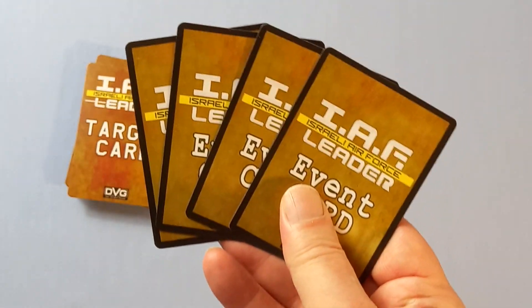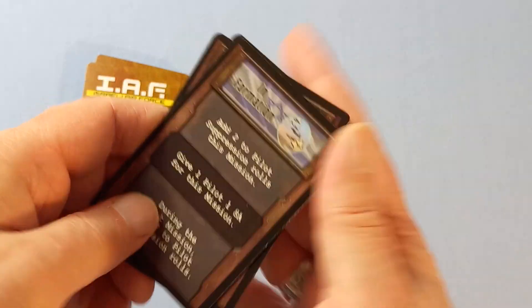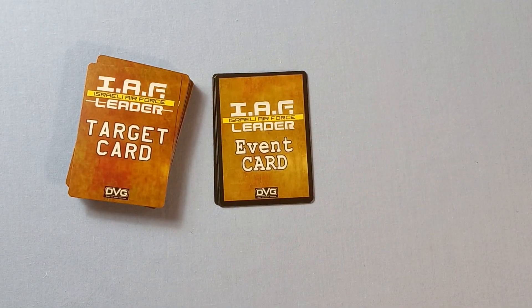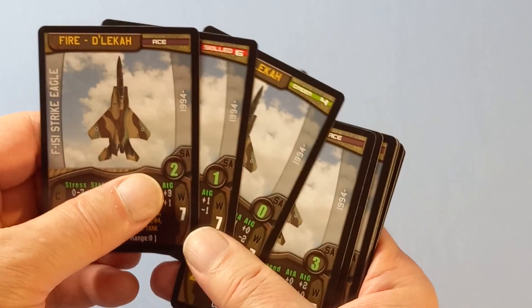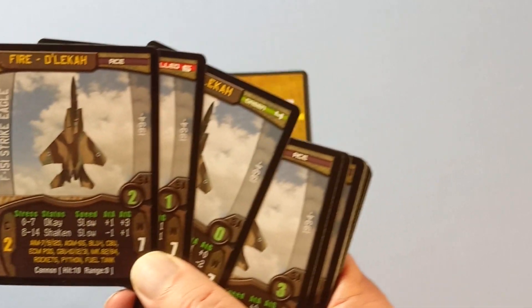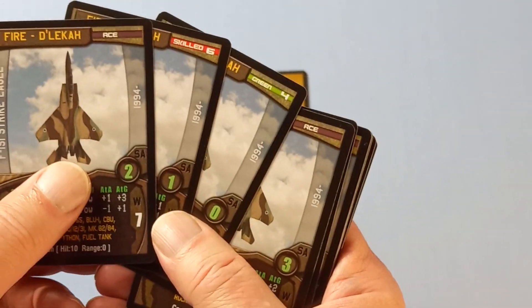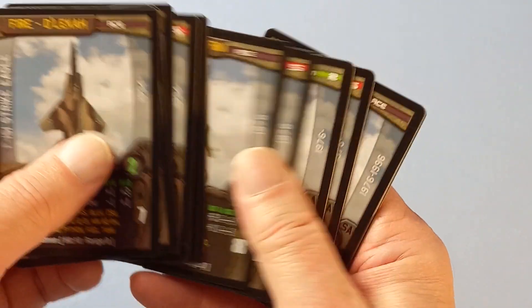There are four more event cards, which is always welcome. And some more pilots — if you're familiar with the Leader series of games, you know these come in groups of three double-sided, so there are six promotions you can give each pilot. The more the merrier of those.